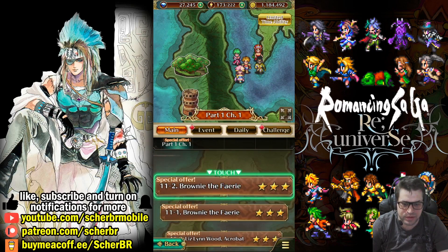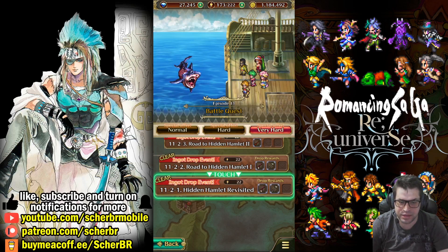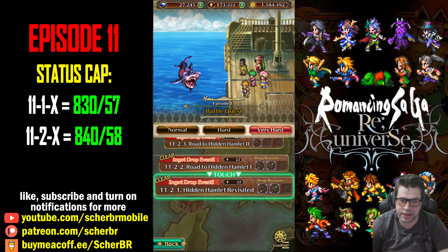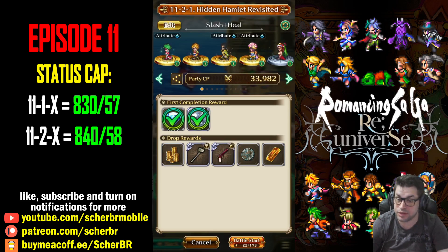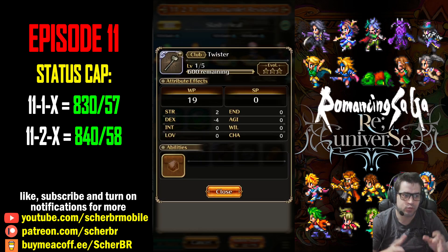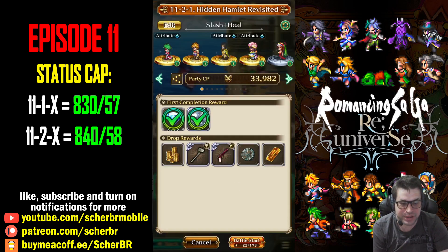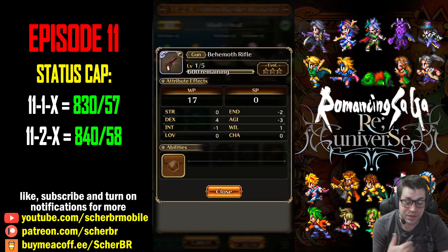The one safe stage is from the second list: 11.2.1, called Hidden Hamlet Revisited. This stage is super good to farm — not only because of its easiness, but it can also drop two weapons instead of just one. There's a rifle (a gun) and a club. Sofia uses clubs, and you need a light club. You may even find a Light+ version of this club, making her healing even better. If you're a gun user, this weapon is the best one available until episode 11.